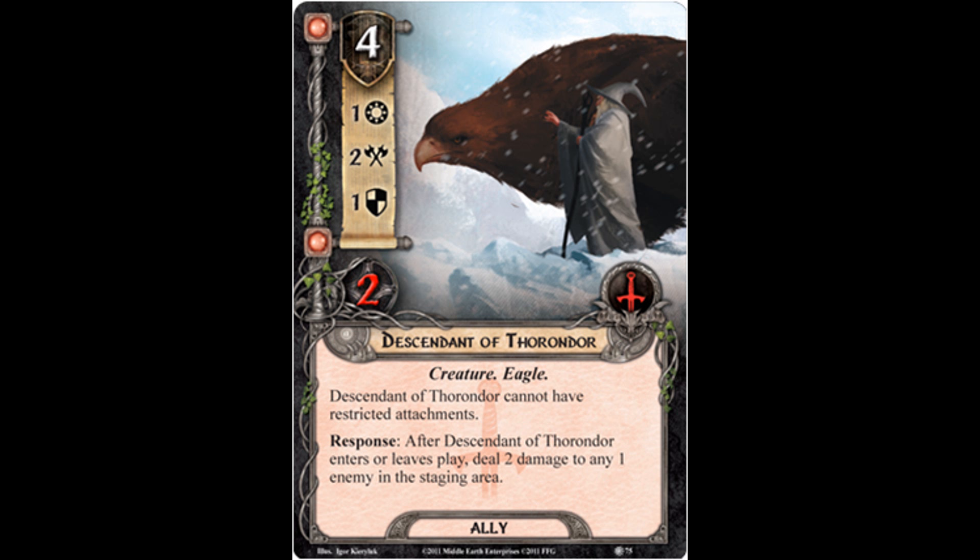I think it's a very cool card, but it probably is a little bit better in theory than in practice. Like if you don't have enemies in the staging area and Descendant of Thorondor enters or leaves play, it doesn't have any eligible targets to take damage. It is great with Sneak Attack — I don't dispute that. It pops in, it kills an enemy, maybe it removes threat from the staging area. At the end of the phase before travel, it bounces back to your hand and maybe it damages or kills something else. So if you're fighting a bunch of weenie enemies coming off the encounter deck, it's more effective than Gandalf in a sense. And if you have it defend as a chump blocker and die and then it pings something else in the staging area, that's fantastic.